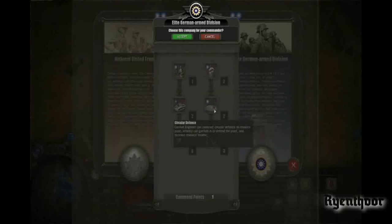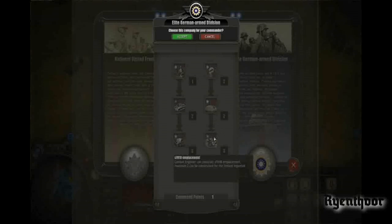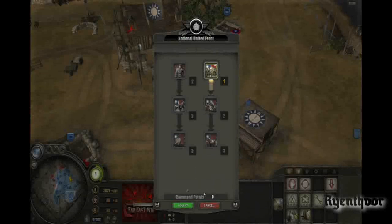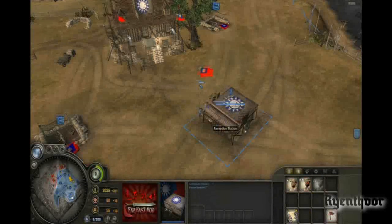You can have the circular defense, which is basically like what you also have in the Russian mod for Company of Heroes 1, where you can build sandbags around the point and put your troops in it. You can also build the Feldhaubitze 18 from the Germans, which is basically artillery. I think we'll take the communists so I can show you the donkeys, because they are quite hilarious.